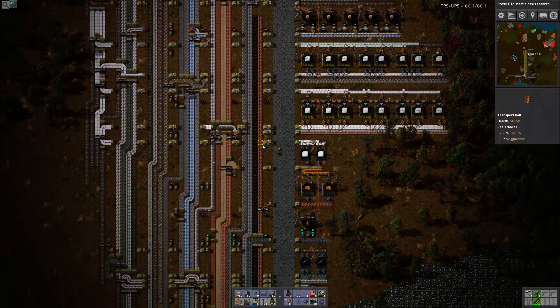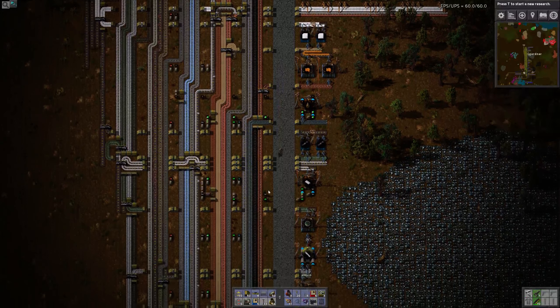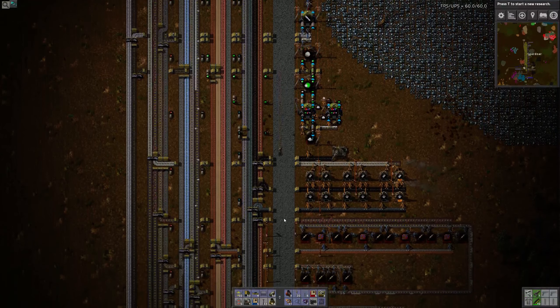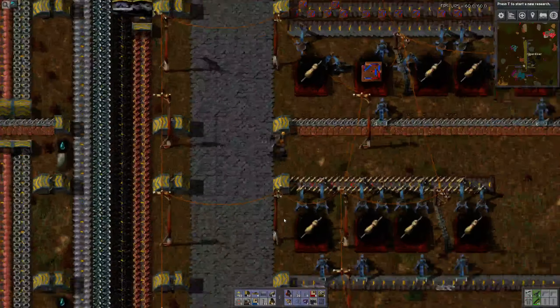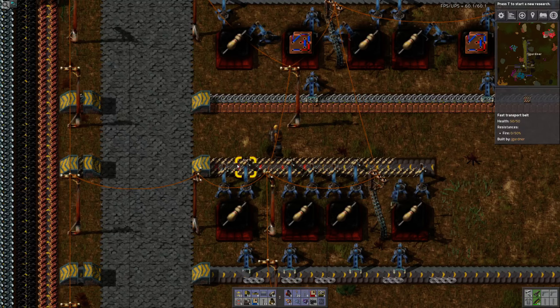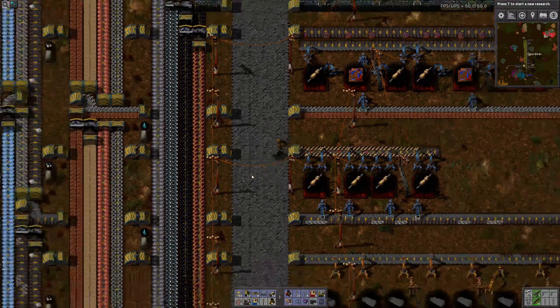Another thing I do is I skip red belts — I only use red as kind of a stopgap. Right now in my factory the only place I have red belts is right here, and that's only so I can get full compression. If I didn't have the reds on there, I wouldn't be getting full compression. That's the only reason I'd use reds.